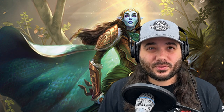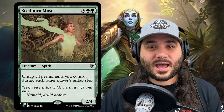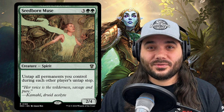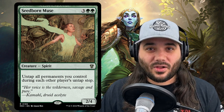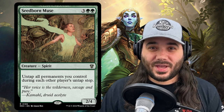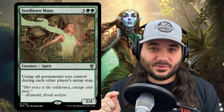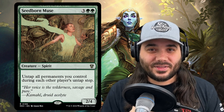Next up, we've got Seedborn Muse for 3 green green — a spirit 2/4. It says untap all permanents you control during each other player's untap step. So when your turn is over, you'll immediately untap all your creatures, artifacts, and lands. If you've got your board state big enough and can tap Lathril's second ability — 10 untapped elves, you gain 10 life, opponents lose 10 life — you can do this starting every turn because everything untaps. This is silly.